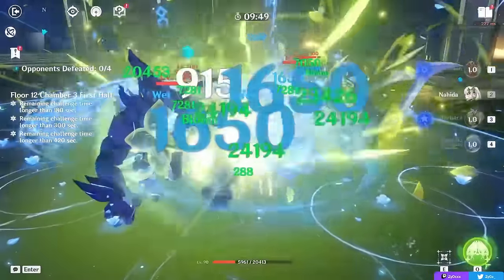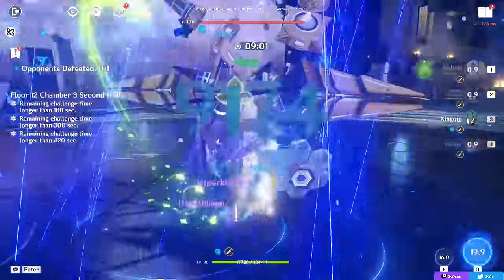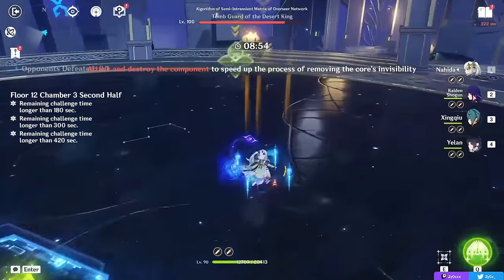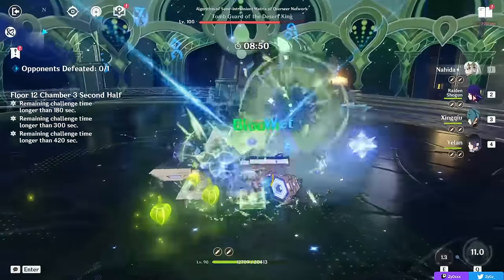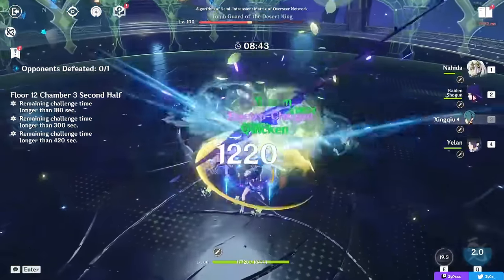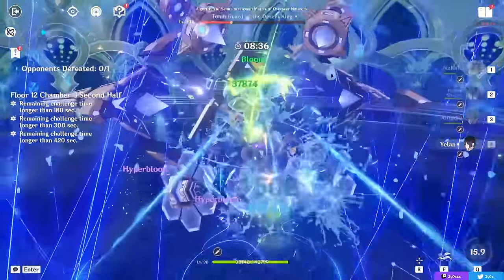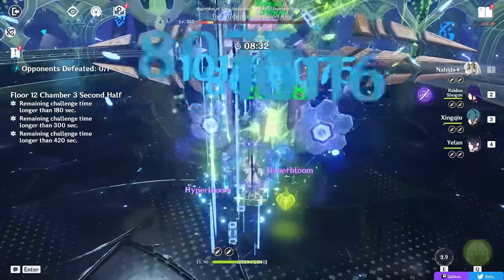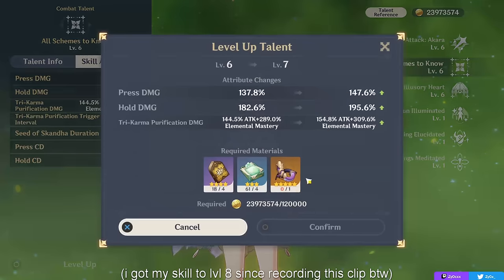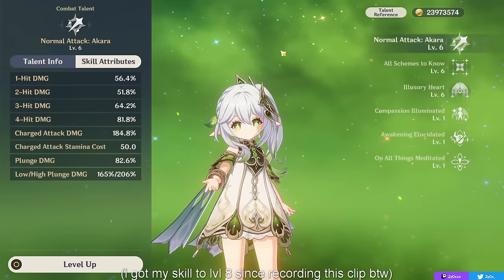Nahida has two distinct playstyles. You can run her off-field where her skill constantly hits enemies every time you proc a reaction, reapplying Dendro, dealing good damage, and supporting your team. Or you can run her on-field with much more Dendro application by also normal and charge attacking, being a driver for certain reaction-based team comps. Your skill should be the main talent you prioritize leveling, with your elemental burst also being nice to level after. You can level normal attacks if you use her on-field; otherwise you can ignore them.